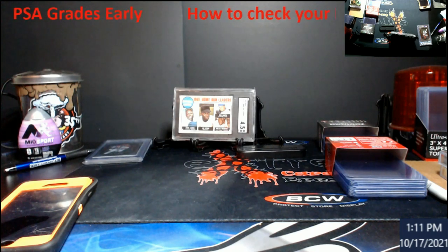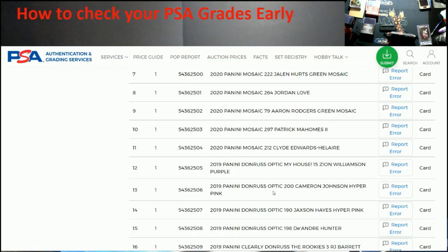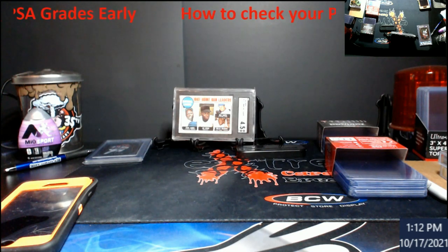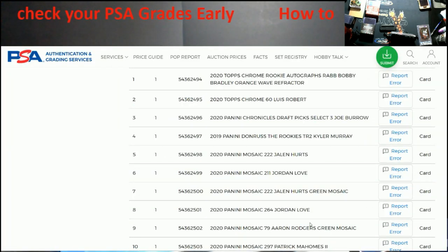I'm going to pull up my order on screen. This order went into assembly about four or five days ago. It shows my card info — when my stuff went into assembly, when it was received, the day they logged it in for research and ID. Scrolling down, you can see all the cert numbers listed here. You can see where it says 'pop report' — these are the cert numbers.